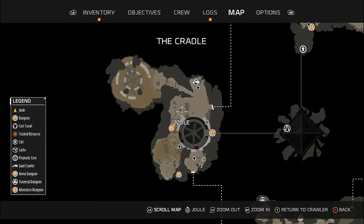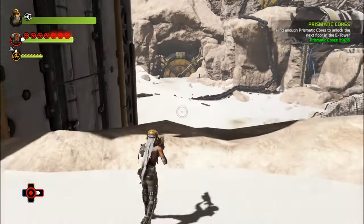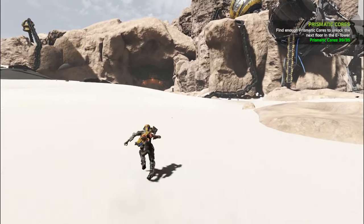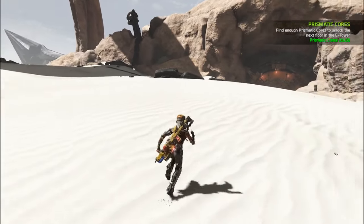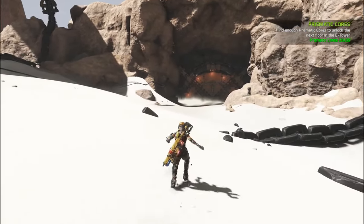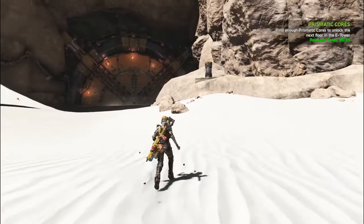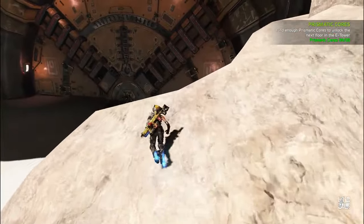I actually see what looks like a fast travel I never opened over there. That's very silly of me — I should have done that. Go hit that right now. And there's a supply cache over there too that I never touched. I'm sure there are some dungeons that aren't on my map yet that I just haven't found. Alright, good — so that's open. Well, that helps a bunch.